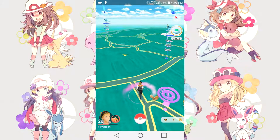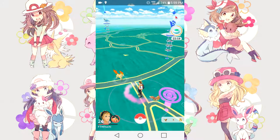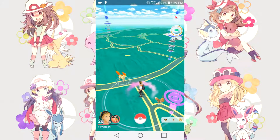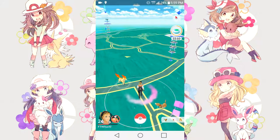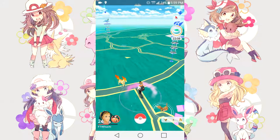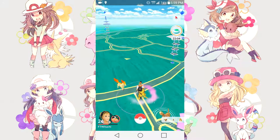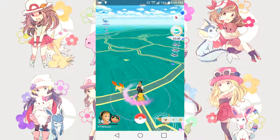Be sure to have Pokéballs, which are the easiest to use. Use Great Balls if the Pokémon is going to be harder to capture, or Ultra Balls, which are the best balls to use. Be sure to use Raspberries when needed — for example, if you find a Snorlax or Gyarados in the wild, you're definitely going to want to use an Ultra Ball with a couple of Raspberries.